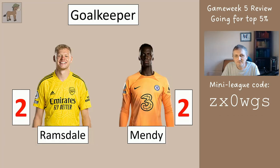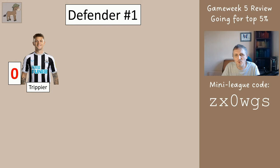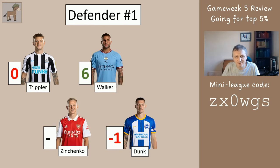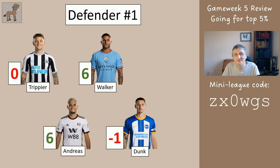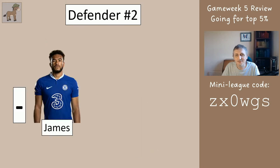Your goalkeeper would have only got 2 points. Defender choice number one was between Trippier, Walker, Zinchenko, or Dunk. Zinchenko didn't play, so your first player on the bench would have been Andreas. You'd have got a minimum of minus one and a maximum of six from the defender choice, with an average of 2.75.